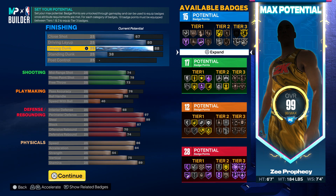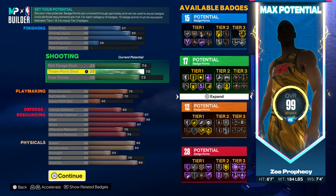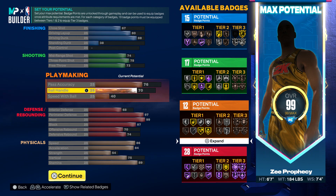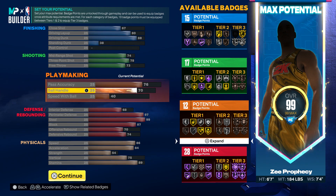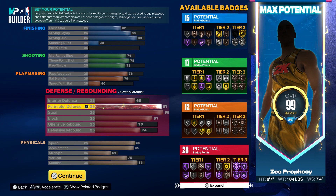Now, if you want the perimeter lockdown name, make sure your close shot is about 67 or lower. Driving dunk you could possibly get up to 92. Your three-pointer needs to be 79 or lower. Pass accuracy needs to be under 80. Ball handle you can probably take all the way up to 80 and still get the perimeter lockdown name. The key thing is close shot needs to be 67, interior defense needs to be 68 or under.